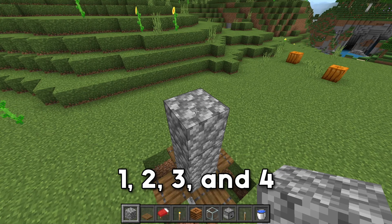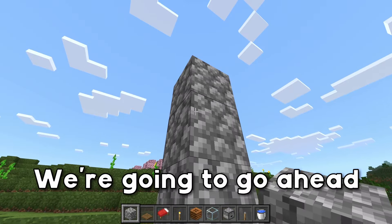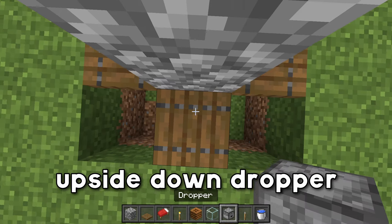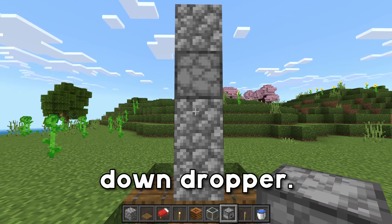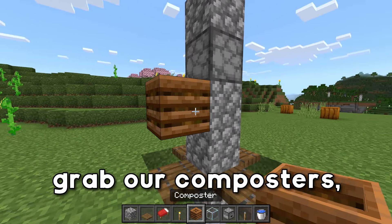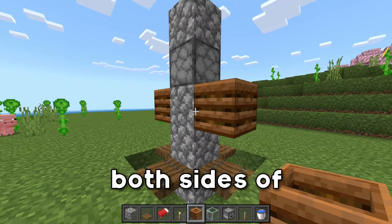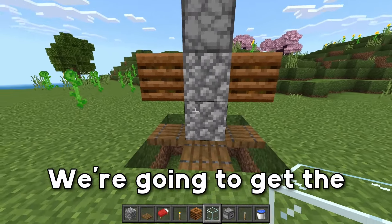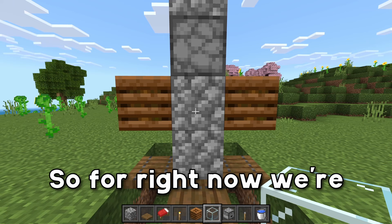Place one, two, three, and four blocks like this. We're gonna go ahead and break this center block now and place down an upside-down dropper. Just climb across on your trapdoor and place down your upside-down dropper. Then we're gonna grab our composters and place a composter on both sides of that block, and a glass block on the back.